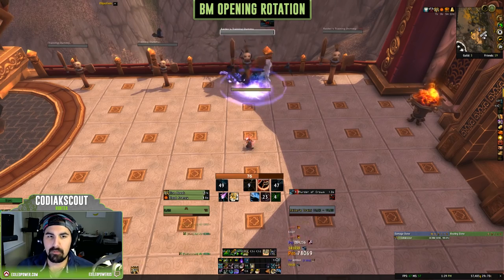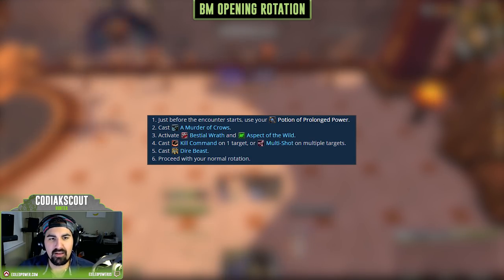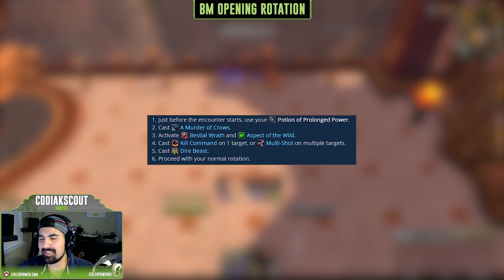For the opener, take a potion at two seconds, then use a macro combining A Murder of Crows, Bestial Wrath, and Aspect of the Wild. The best thing I ever did was macro these three abilities together — A Murder of Crows is the only one on the GCD, so you hit one button and get all three abilities up at the same time. After that, Kill Command or Multi-Shot if it's a multi-target fight, cast Dire Beast, then go into your regular rotation.